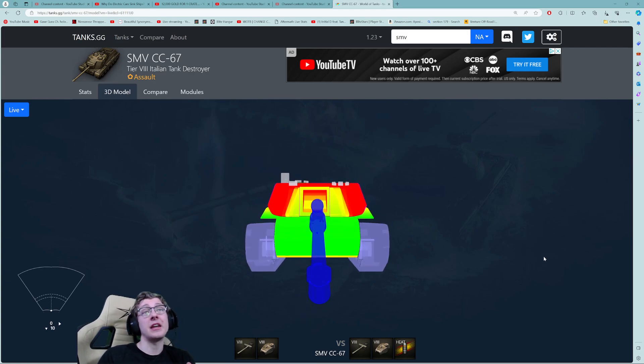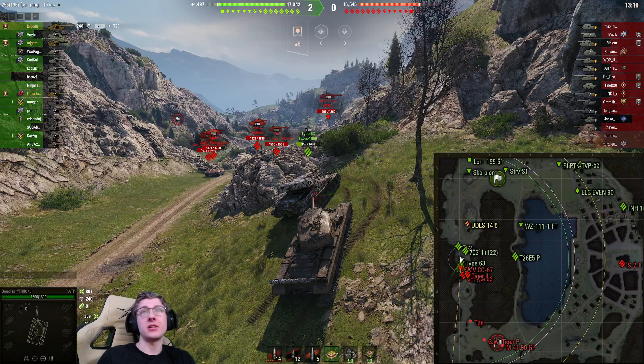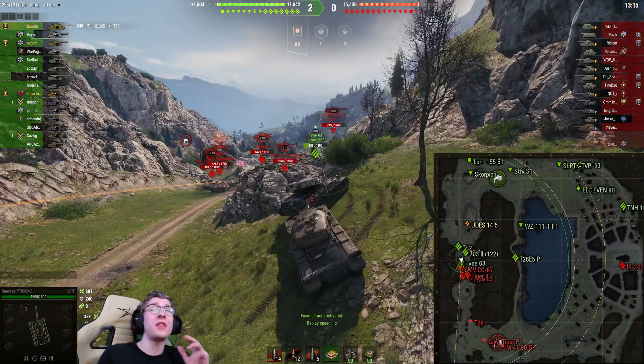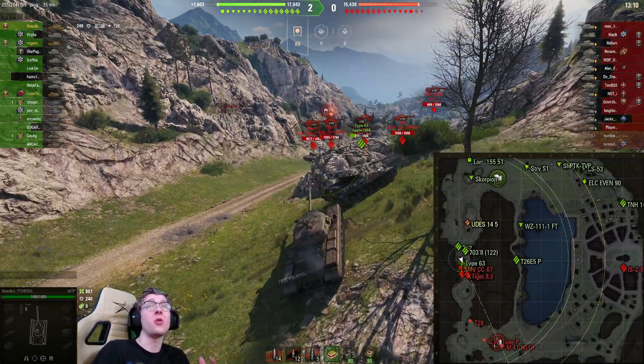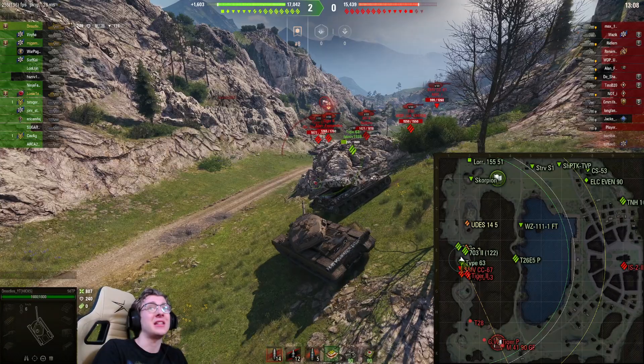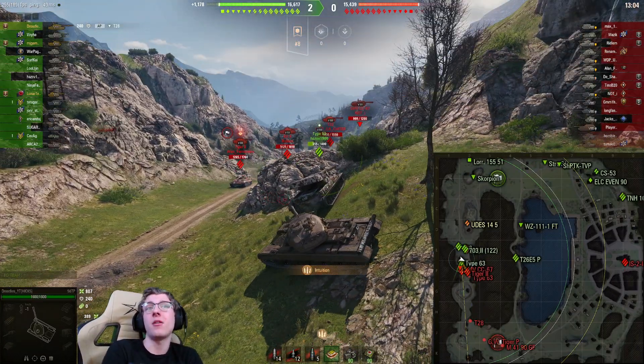Wargaming, in my opinion, is really stupid on the balance of the Contra Caros. I don't know how they thought giving these vehicles ridiculous hull-down capabilities with literally no weak spots was a fair and balanced idea. Because that tank literally locks down that entire spot of the map. As you can see, I'm not even bothering to fight it right now.